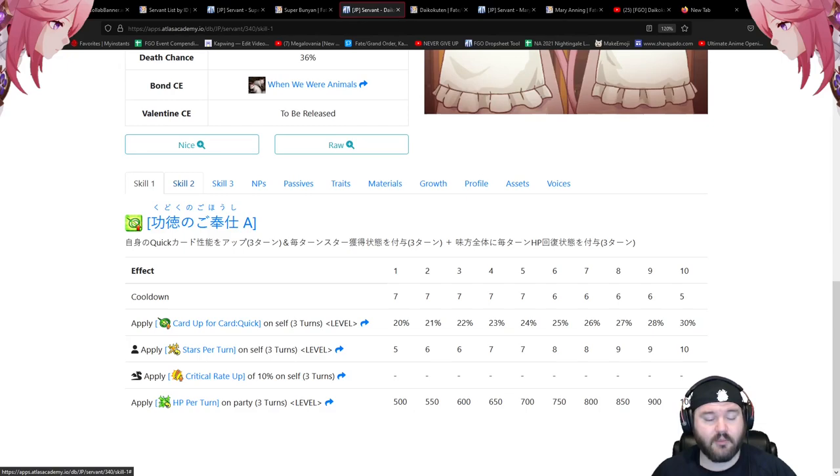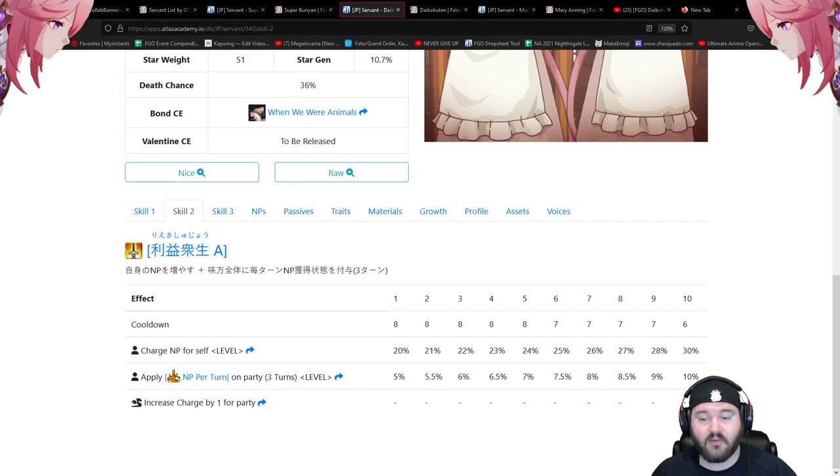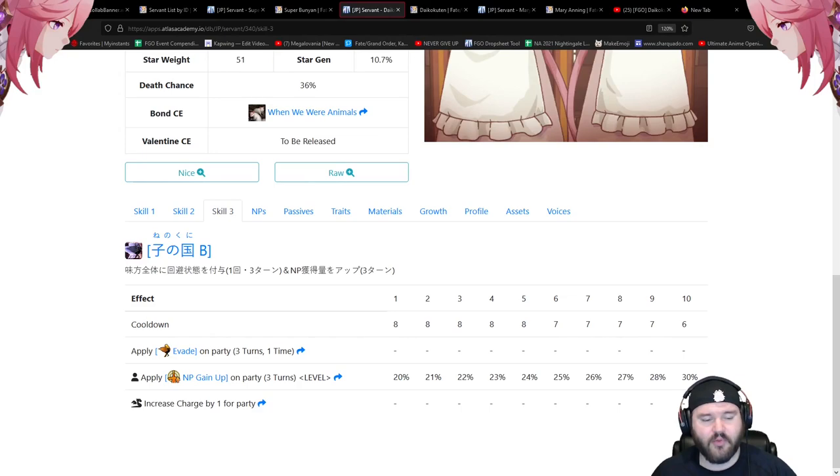On the second skill: 20 to 30 percent battery — very nice, six-turn cooldown. Also NP per turn on the party, 5 to 10 percent. On the third skill: evade on the party one time over three turns, and NP gain up on the party 20 to 30 percent — reminiscent of Achilles' NP gain up except it's on the whole party.